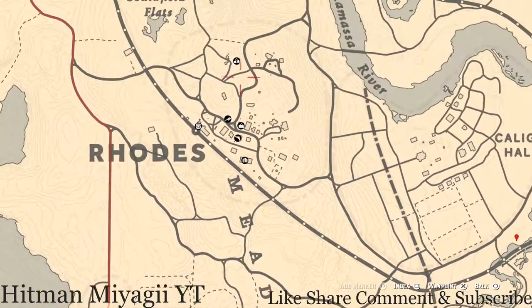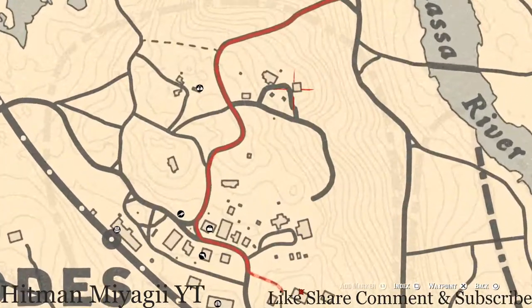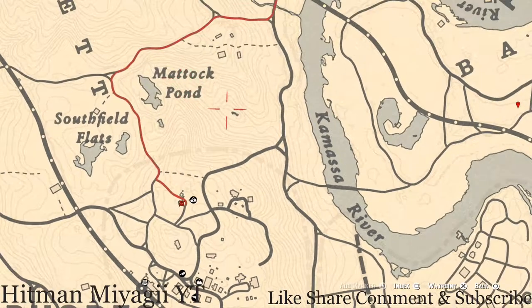Up in Rhodes there are a couple of tarot cards. At this location, go upstairs to the second level and you will get a King of Cups tarot card. There's also a tarot card on a bench on the front porch of this house — that's a Two of Wands. Across from the fence there's a bucket of water on the table, and right next to that bucket you guys will get a Ten of Cups tarot card.